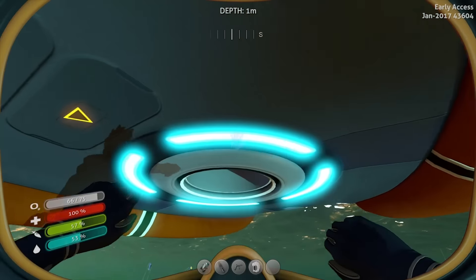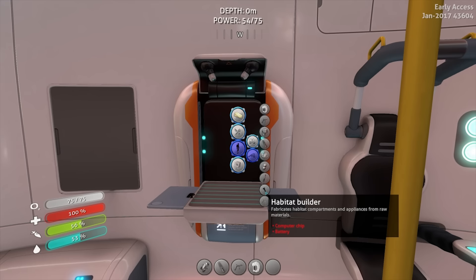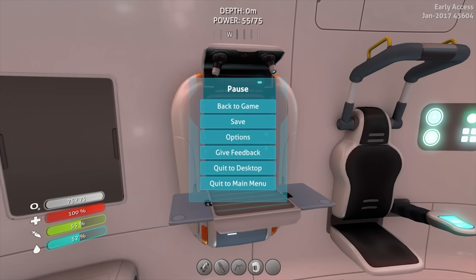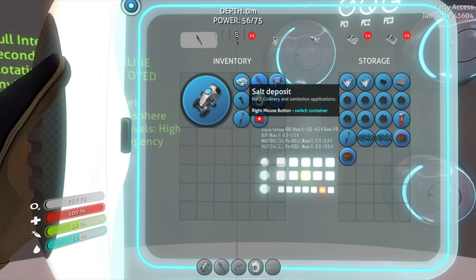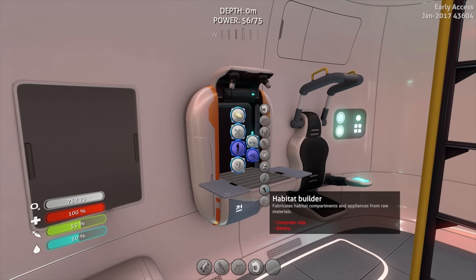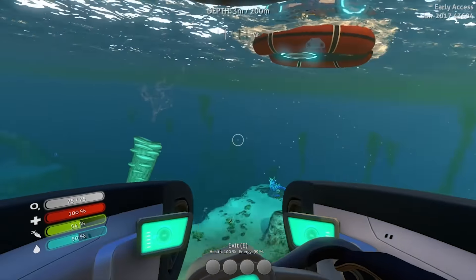The next thing I need to do is start looking at base materials for base building, and what I need for that is a habitat builder. I need a computer chip and a battery - not that bad. For the computer chip I need two table coral, a silver ore, and a quartz. I don't think I have silver ore - I've got quartz and table coral, but I just don't have silver ore. So that's what I need to go get. I also just need a battery, which is simple.